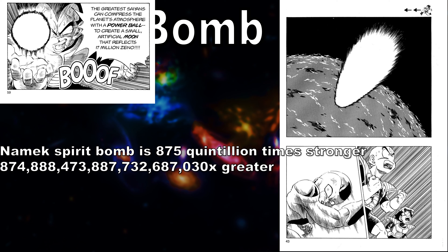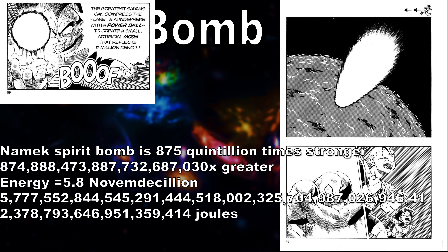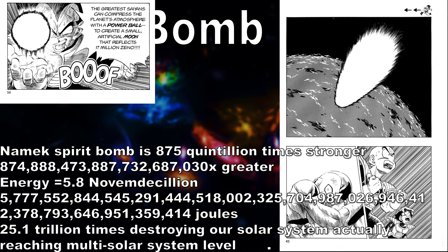This means that the total energy for the Namek Saga spirit bomb is approximately 5.8 novemdecillion joules, which is about 25.1 trillion times the energy needed to destroy our solar system — which actually reaches the energy of multi solar system level.